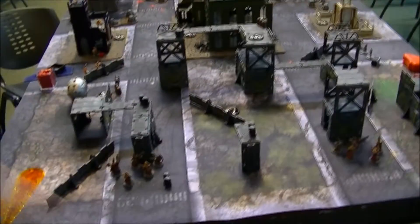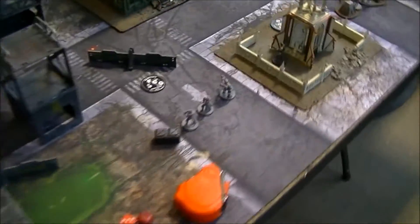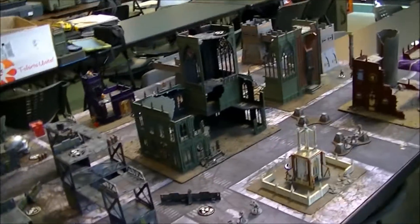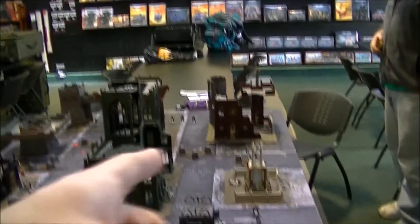We all have our guys deployed. I got the last deployment, which meant I got the quarter with the least amount of cover, so I've got everything kind of split. John is being brave standing out in the middle with some guys hugging cover. Jeff's got his guys out in the open. Jeremy took the high ground with his heavy bolter, getting ready to shoot. Jeff goes first, then John, then me, then Jeremy — we rolled that legitimately clockwise.